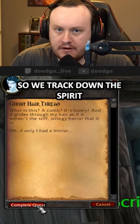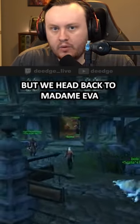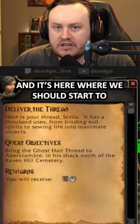So we track down the spirit, and she surprisingly just lets us do it. Didn't really see it going that way. But we head back to Madam Eva, who can now make us the ghost hair thread. And it's here where we should start to get suspicious.